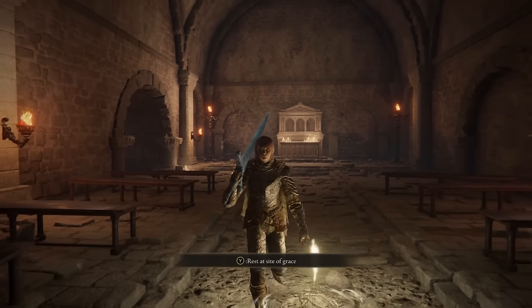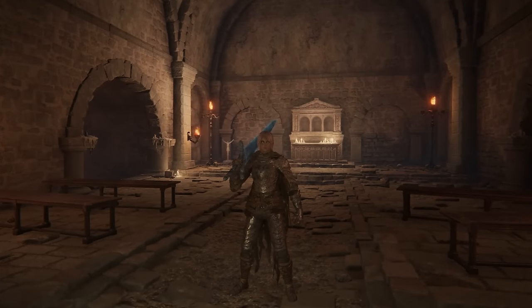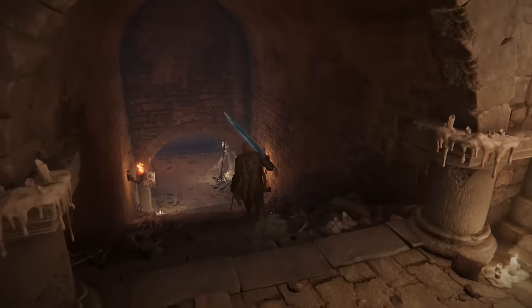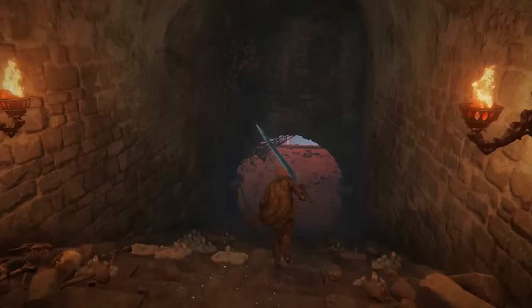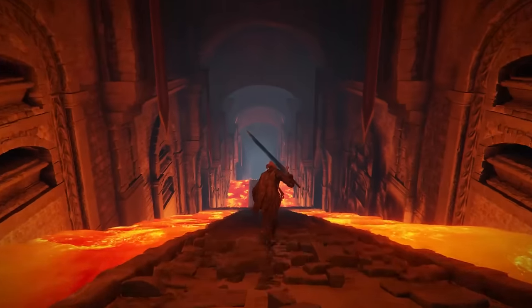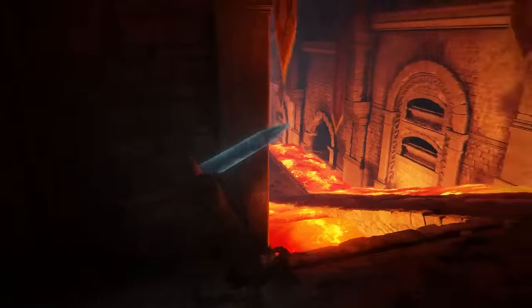Once you've taken the elevator down, you will find a site of grace here. There are two ways you can do this — one really quick and easy way, which I'll show you first, but it does require a bit of finesse when dropping down on small objects. Just follow me and it should be painless and super quick. What you want to do first is run to the right.